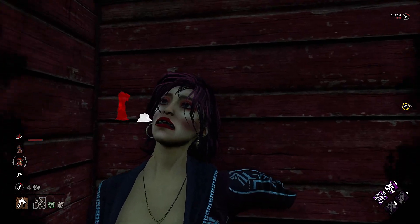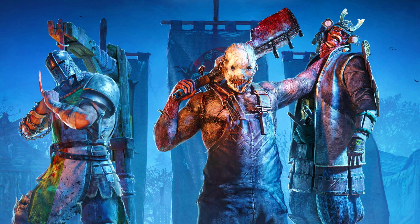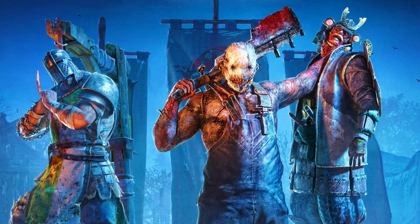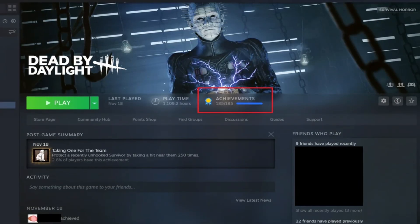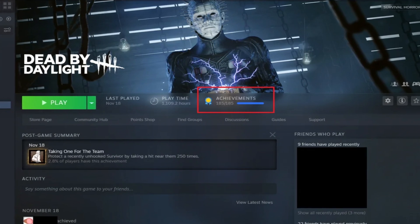This doesn't need to be themed just around challenges either. There's a huge avenue of different things that DBD can do in order to introduce these. For example, through specific times and events, you can unlock a specific type of card, and this will be limited to if you're playing at that point in time. We can also have cards for if you're getting into Iridescent rank, whether killer or survivor, and once obtaining this, you'll be able to get one. You can also tie these to achievements in the game, and every time you unlock an achievement, you get one of those specific calling cards to go along with it.